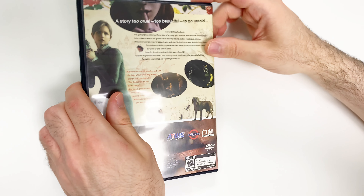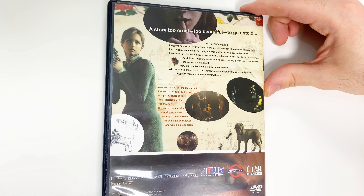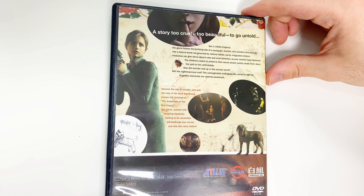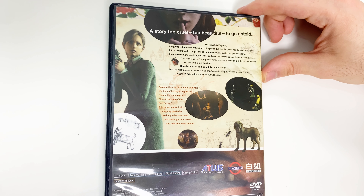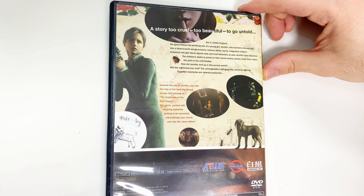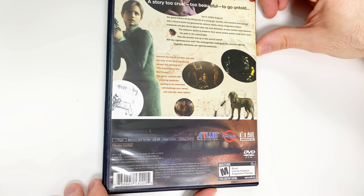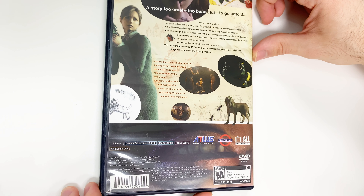The top isn't going to show us anything because it's already been opened, but I'm going to guess that it was a Y-fold copy. Here's the back, where it says: 'A story too cruel, too beautiful to go untold. Set in 1930s England, the game follows the terrifying tale of a young girl, Jennifer, who wanders unknowingly into a bizarre world not governed by rational adults but by misguided children. Innocence can give rise to absurd rules and cruel behaviors, as poor Jennifer soon discovers. The children's desire to preserve their secret society quickly leads them down the path to the unthinkable.'